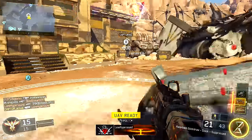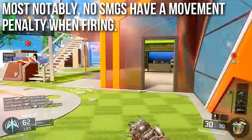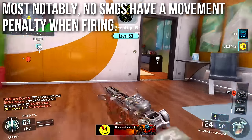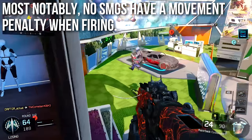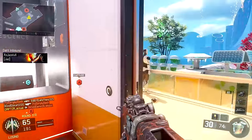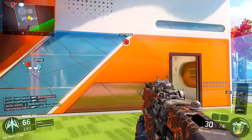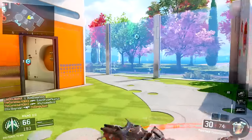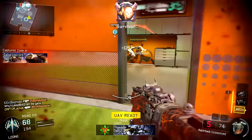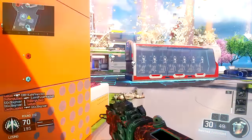Most notably, they removed the movement speed penalty when firing for all the submachine guns. Previously, like every weapon in Black Ops 3, submachine guns would slow down when you were aimed down sights and moving — it would delay your movement speed so you couldn't strafe, move, and peek around corners like you could in Black Ops 2. You can really feel this on a light machine gun when you start firing and try to strafe, because it locks you down. Submachine guns now have that completely removed, so they have no movement penalty whatsoever when firing.